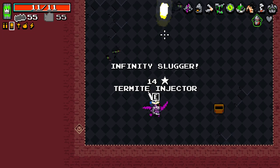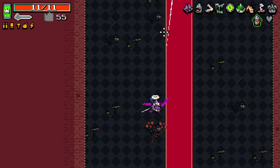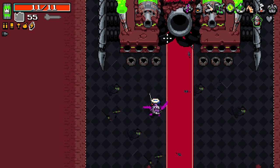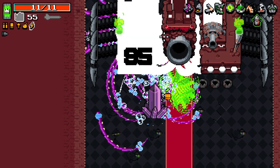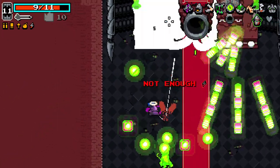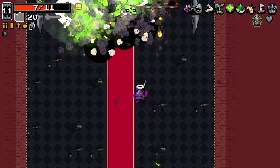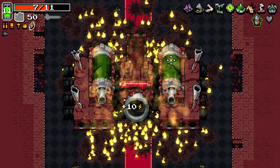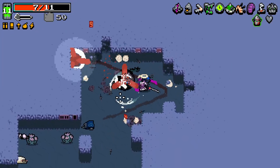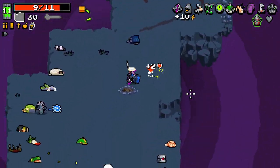Here is the infinity slugger. Here is the boss once more. Let's see what we can do against him. And we can loop once more. Oh, I see — I was using this entirely incorrectly. My bad. There you go, I've got to like hold it over the top of the enemy. My bad.